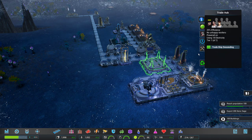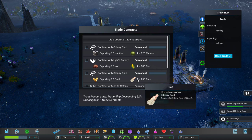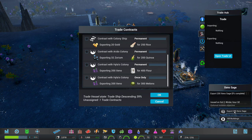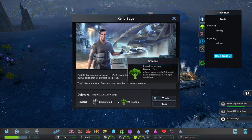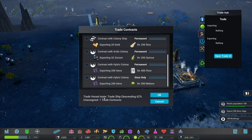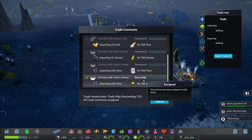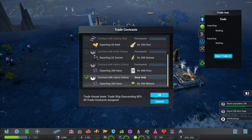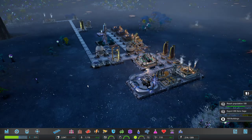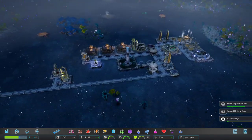Now we're gonna set up Xenosage. We need to export Xenosage apparently. So we can either get flour or melons - I'm gonna go for melons because this is only once. We'll get that out of the way and get the melons in. And there we go, we're on our way!